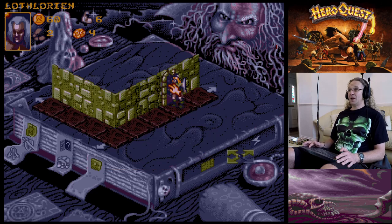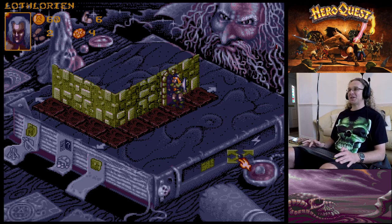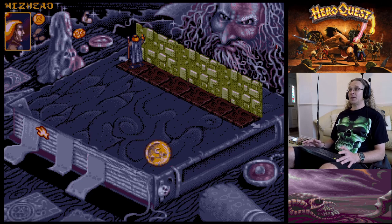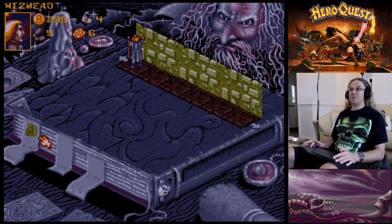This passage I believe has only been searched for traps. It gets complicated controlling all four characters. Let's go in anyway - there's a door at the top. The Wizard was searching on his last turn so he's lost his next turn - that's the penalty for searching and finding a monster.